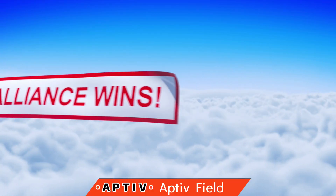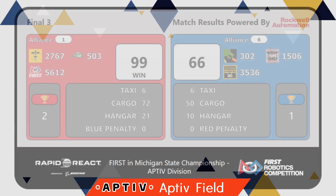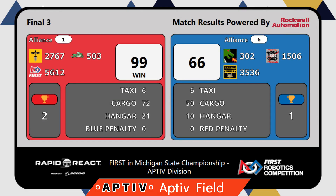The Red Alliance takes the victory, 99 to 66. With that, our number one seed will be representing the Aptiv Field over at the DTE Energy Field in the final four.